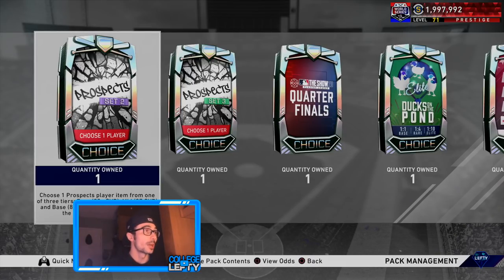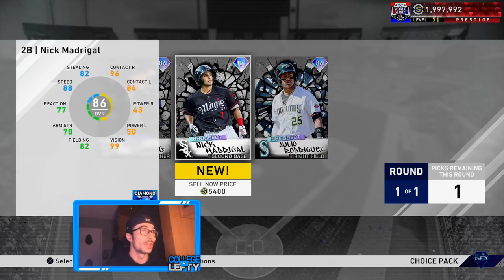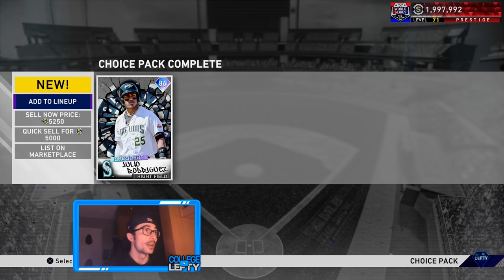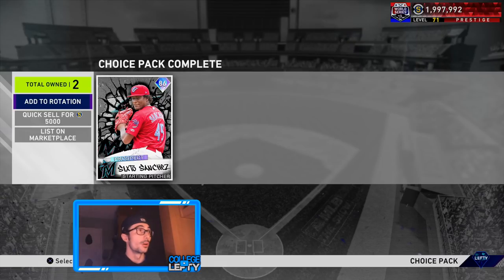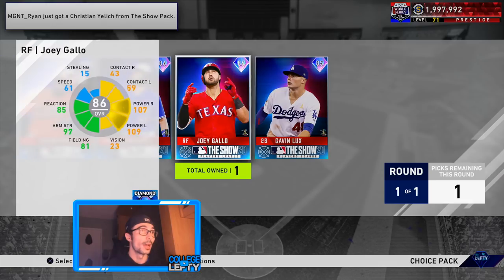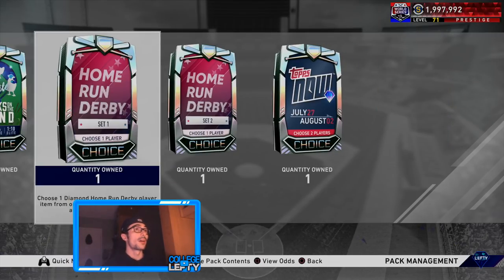Set 2 prospect pack — we need the rare round, let's get it. I have never pulled the rare round out of one of these. I don't have any of these players which is good — I'll go ahead and get the Wander Franco. We get the base round. Sixto, welcome to the team again. Quarterfinal pack — these cards are probably really low. Yep, I have all of them as well. Ducks on the Pond — I'm going to save that one for last.